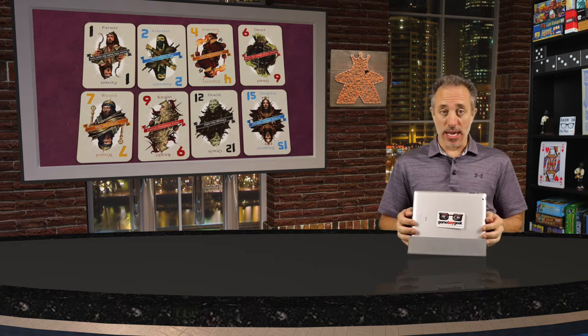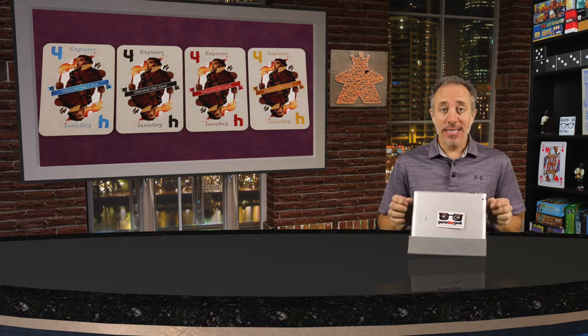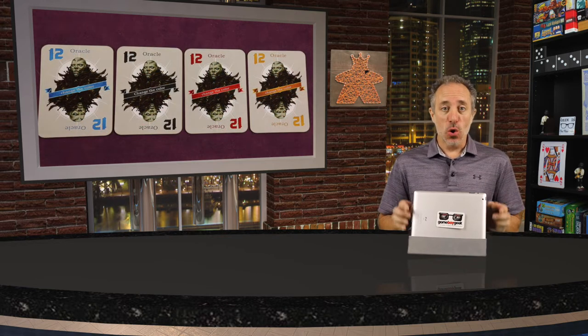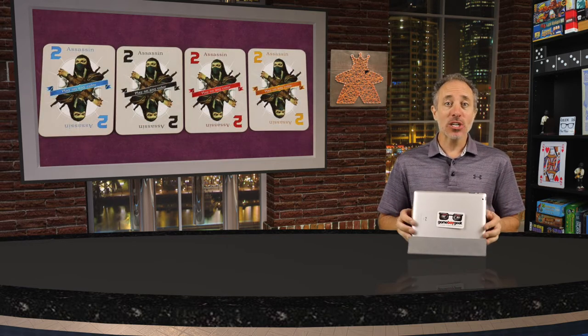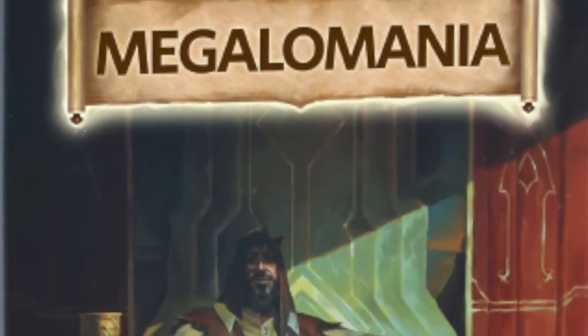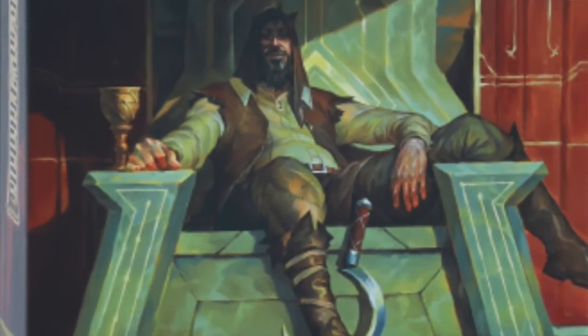Hello my friends, it's the GameBoyGeek here. Today we find ourselves in a world full of arrogance, a place where a farmer can become emperor, where the dwarf can be the highest, every path of the explorer is not viable, the knight's shield will not protect you from wizardry, and you won't be able to say who is the real oracle as he might turn up disguised, and the assassin will appear suddenly when you're not expecting it. Megalomania is a trick-taking game for two to four players where you're trying to complete missions and gain points with the help of power crystals, cubes, and scrolls. It takes 30 to 45 minutes to play and is published by BG Era Games.